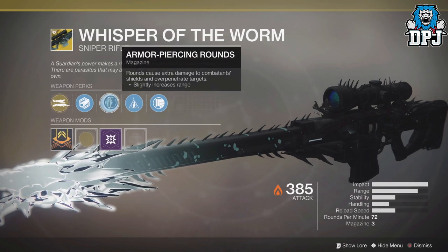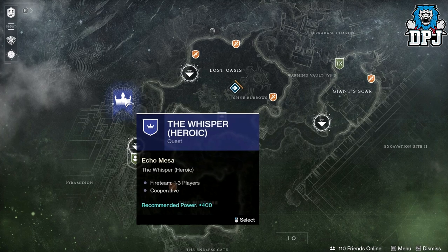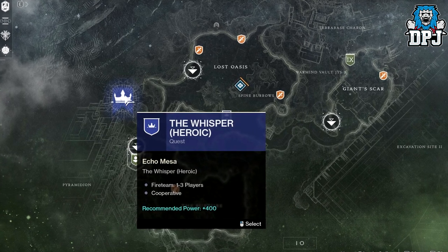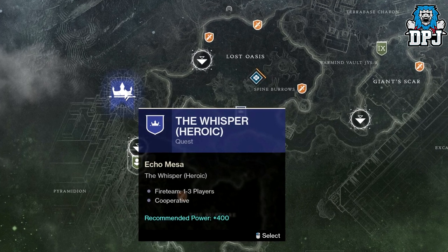Upon completing this hidden IO mission, the mission then becomes available at a 400 power level heroic version for you to do again, selectable from IO's map. Completing this rewards you the catalyst for this weapon.